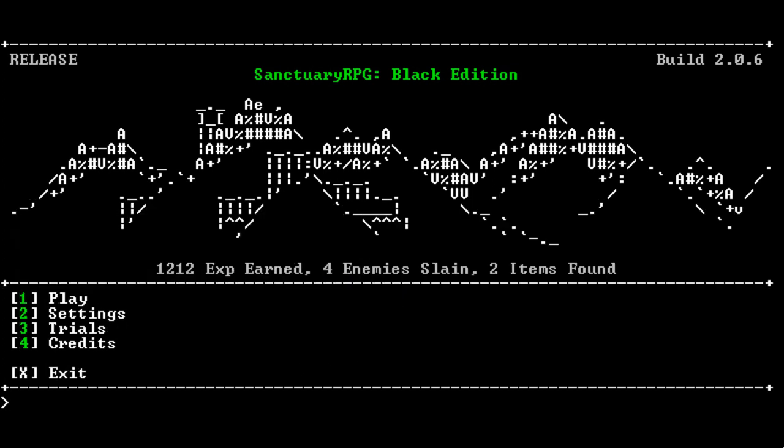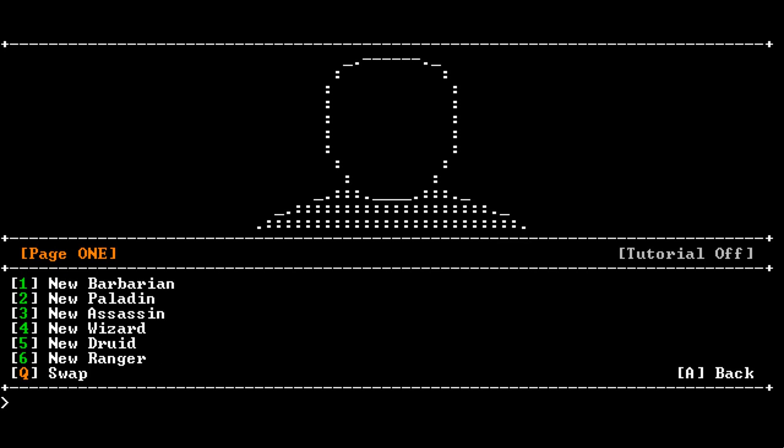Let's go back and play it a little bit. I've only slain four enemies because I suck. First of all, we have to create our character. We have the tutorial off for the purposes of the preview. We can create a barbarian, a paladin, assassin, wizard, druid or a ranger. Each will have different stats and different ways of combat.